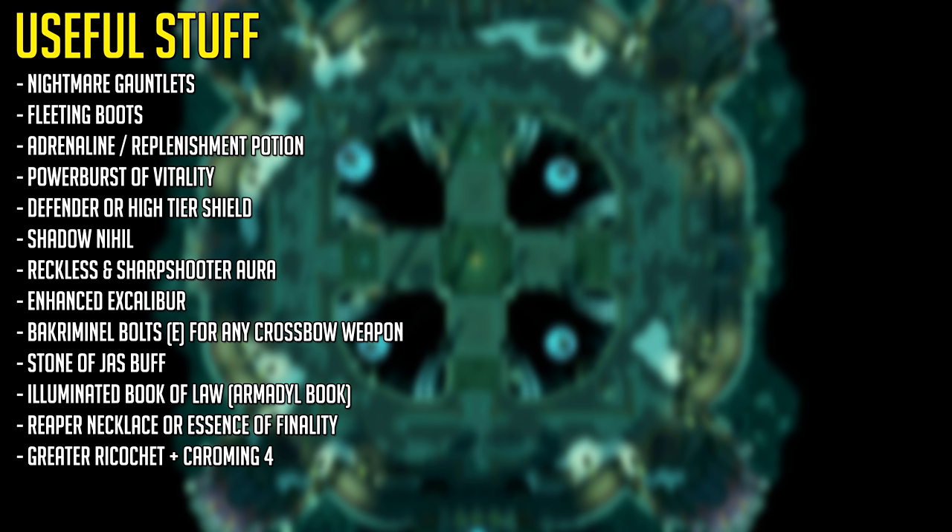Adrenaline Potions, of course. The Power Burst of Vitality, which can be used for Ice Prisons. A Defender or High Tier Shield, pretty much a requirement for the Ice Phase. A Shadow Nihil for extra accuracy. An Enhanced Excalibur to save on some food. Crimson Bolt E enchanted for any crossbow weapon you're using for extra damage. The Stone of Jas buff. An Illuminated Armadyl Book. A Reaper Necklace or Essence of Finality Amulet for extra accuracy, which also allows you to store a Dark Bow spec, very good for Nex.